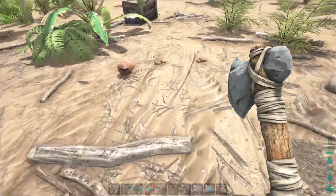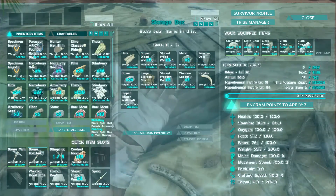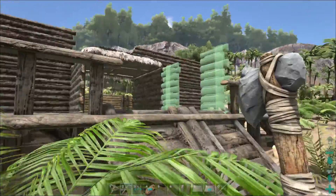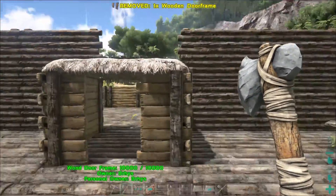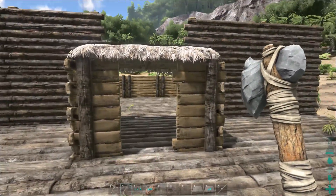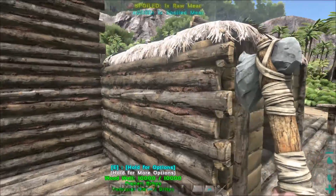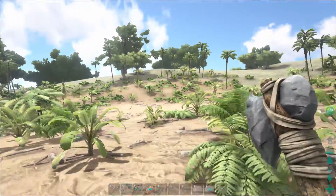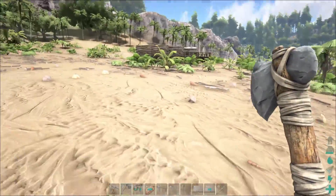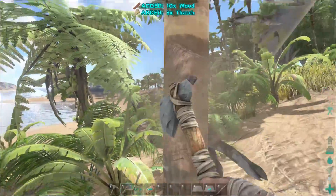Eventually over time as I upgrade I'll be able to put windows in, because windows are a big deal. I could put in the door frame right now. That looks okay — that's backwards isn't it? Well whatever, we'll figure that out. It's gonna be big and I plan on hopefully making a little farm area that's trapped in so things can't come in and kill me.